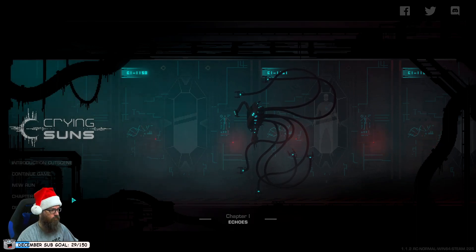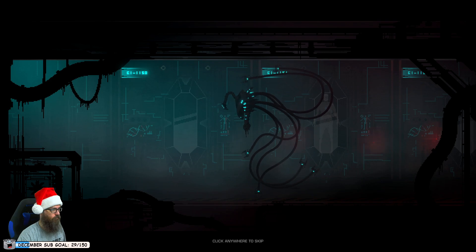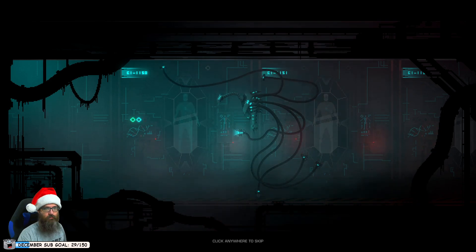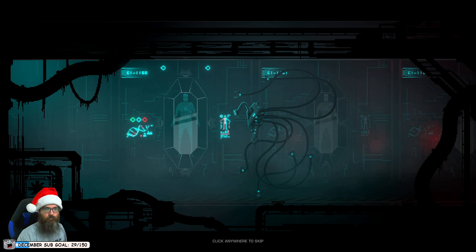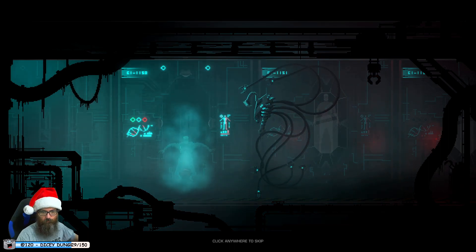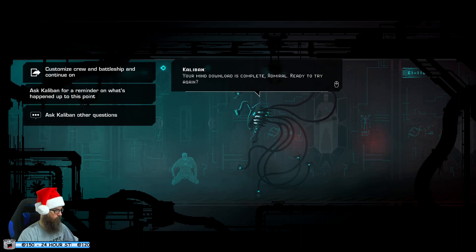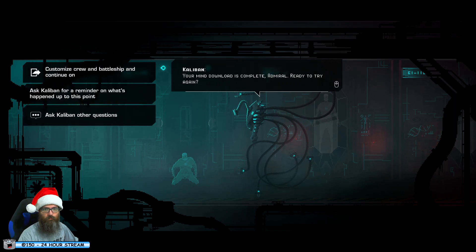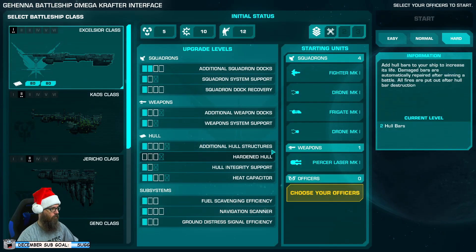Hard mode. Excelsior — I think it's called Excelsior. Let's do it. Come on Kalban, the Empire needs our help. Excelsior class.